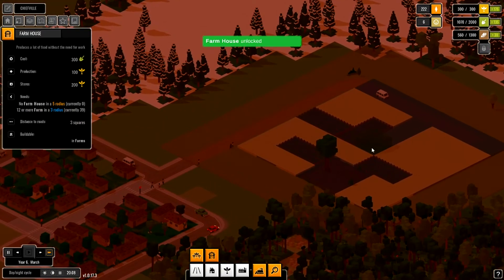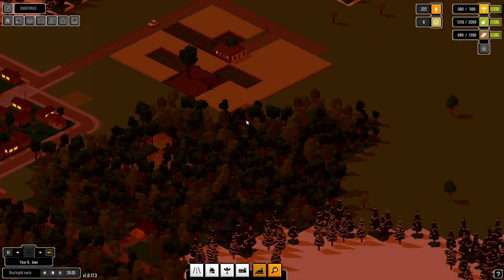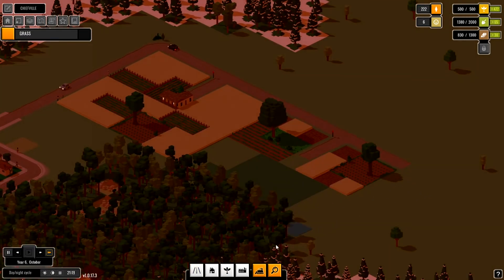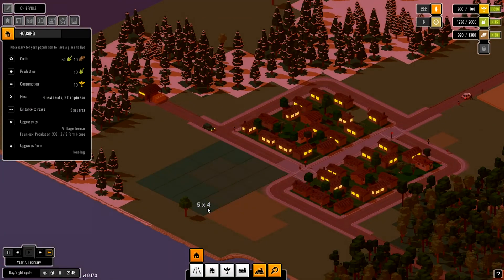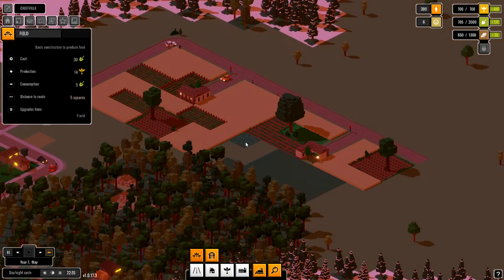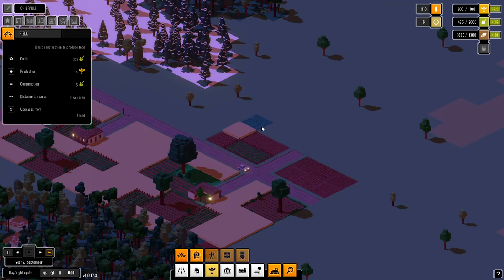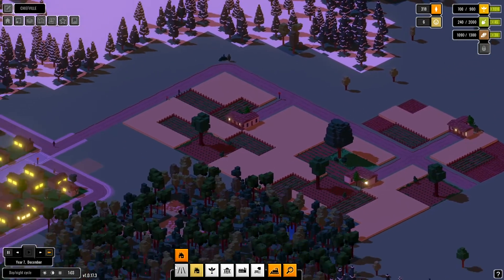Now we've unlocked the farmhouse. I'm gonna build it over here since we already prepared that, and I'll also make an adjacent farmhouse over there. As I said, we're gonna need a lot of food later on anyway. That's our second farmhouse. And in order to have enough work, I'm gonna make another quarter over here. Our food output should look fine — maybe another farmhouse over here because we need quite a few. And if we have three farmhouses, we're gonna unlock new buildings.